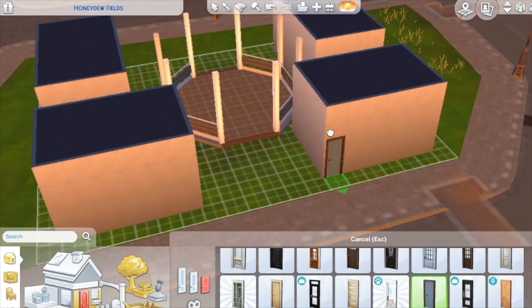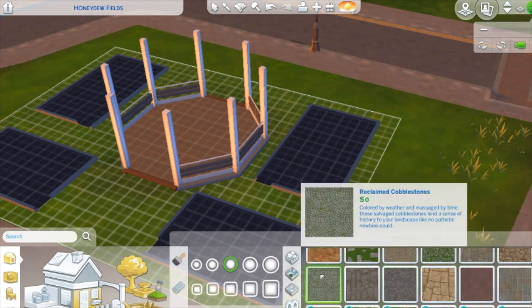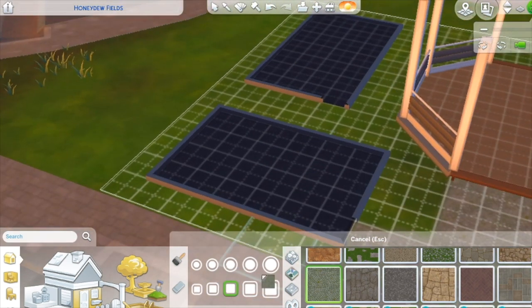Now I'm placing all my front doors. I realized, after I placed all the front doors halfway through the build, that the front doors on the last two in the way back were placed oddly, so oops. I'm adding a little pavement to the little doorways and whatnot.